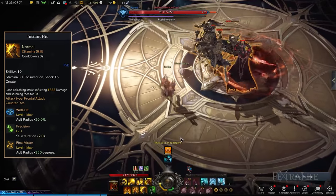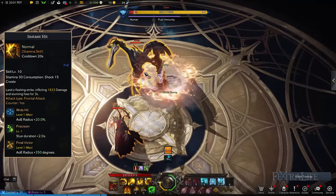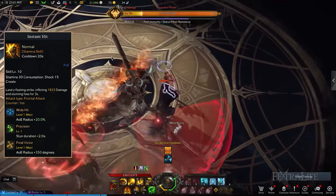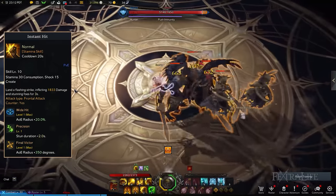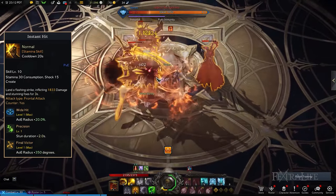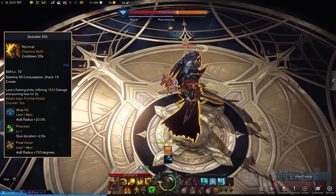Instant Hit is a frontal attack that allows you to launch a huge punch to not only deal massive damage, but also stun enemies for several seconds and counter their attack. Instant Hit is a good skill against mobs to momentarily impair them, letting you follow through with other more lethal blows. You're going to need Wide Hit and Final Victor to increase your AoE and add more than 300 degrees to your actual rotation when punching. And lastly, you can pick Precision to increase Instant Hit's stun duration.